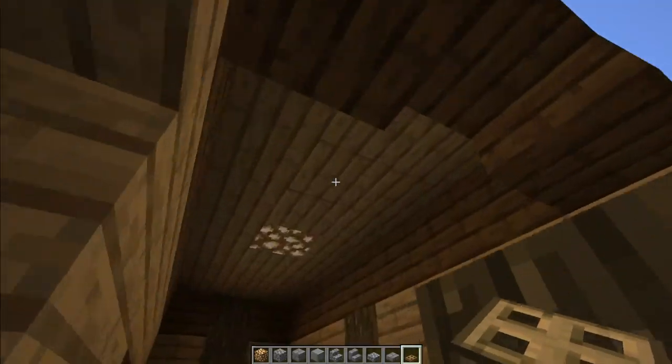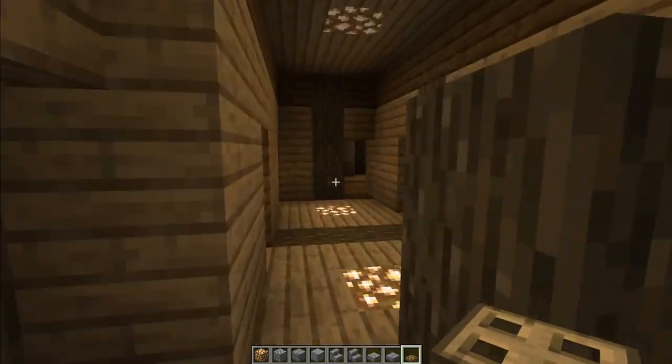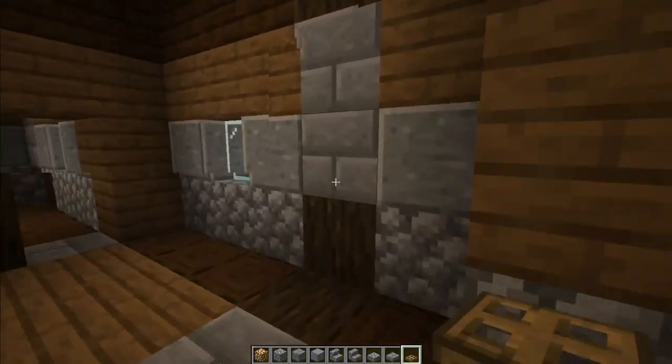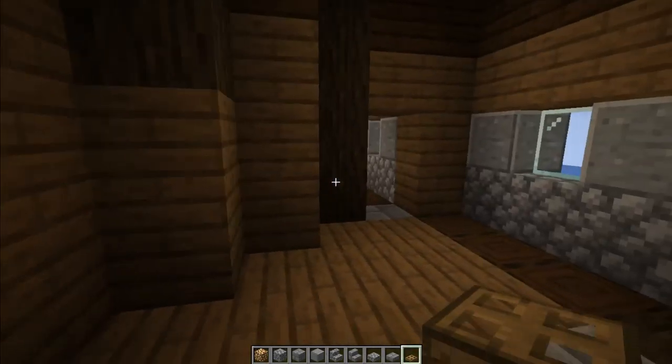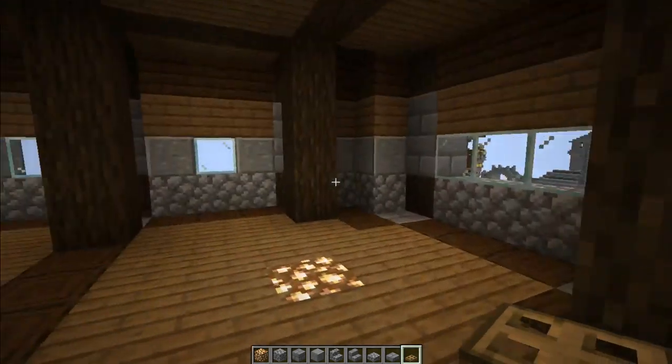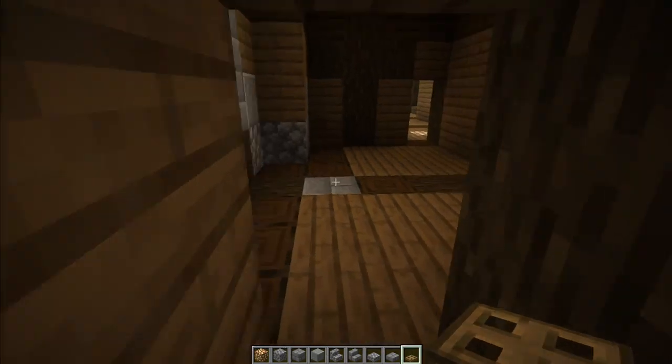Up here we have - no, that was the Admiral's quarters below. This is the captain's quarters, this is the captain's dining room, sleeping quarters, and then the captain's day cabin. These are all based on the Victory's design.